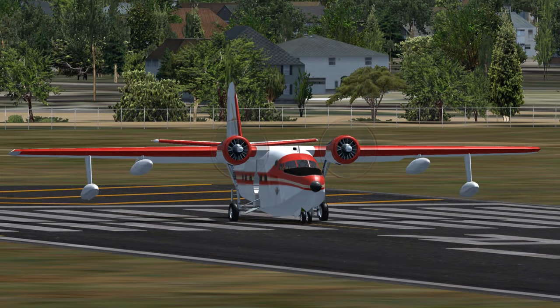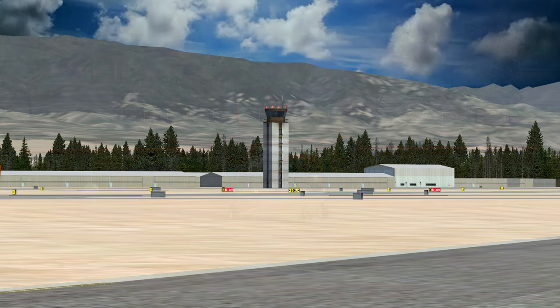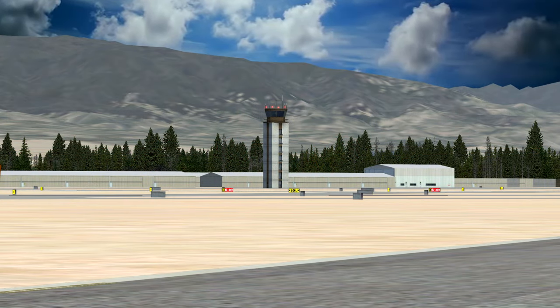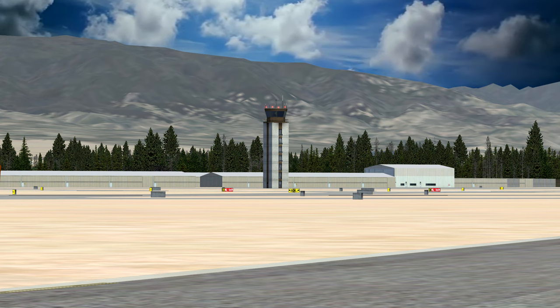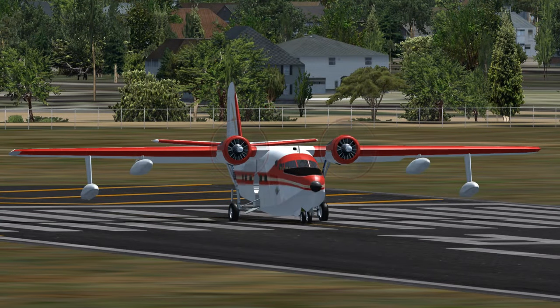Albatross 43 Gulf Tango to Chino Tower: 43 Gulf Tango is ready for takeoff, east departure, with Kilo, squawk 1200. Chino Tower to Albatross 43 Gulf Tango: Roger, cleared for takeoff, east departure. Contact Los Angeles Center on 135.250. Albatross 43 Gulf Tango.